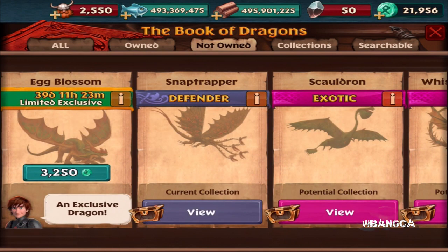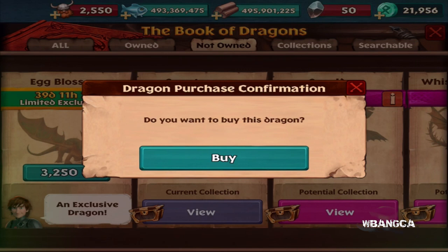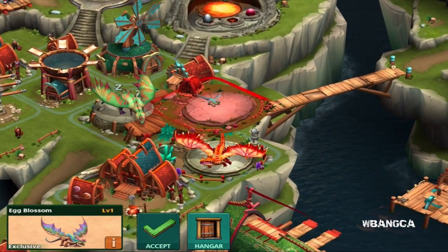Here it is — 3,250 premium currency. I think they will give you a discount if it's about to expire, just like some of the other dragons. When it's about to expire they give you discounts, so you could definitely wait until they give you a discount, or get it now. It might take like 39 more days, so it's pretty long. Let's just pick it up.